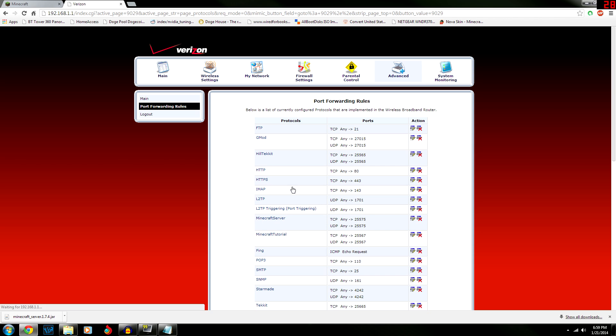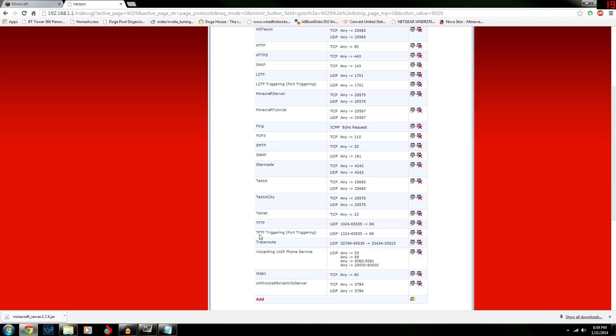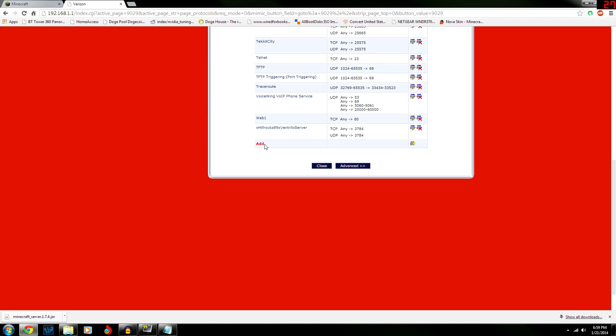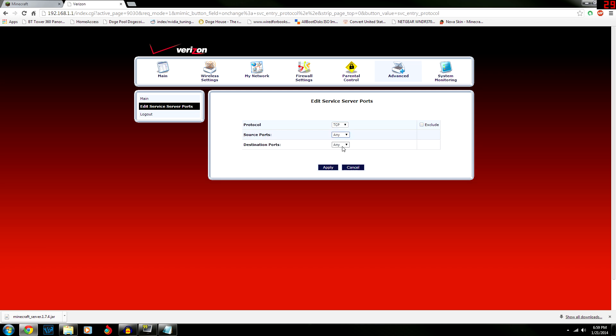You need to create a port forwarding rule for a Minecraft server. The default port for Minecraft is 25565. Give it a name — I'll call it 'Minecraft Hill Gaming' — and then click 'Add Server Ports'.